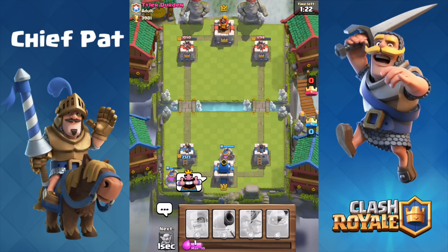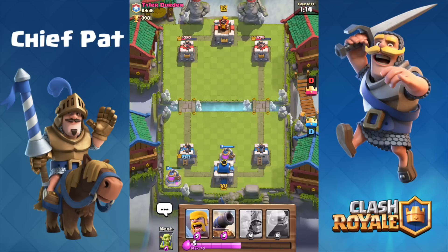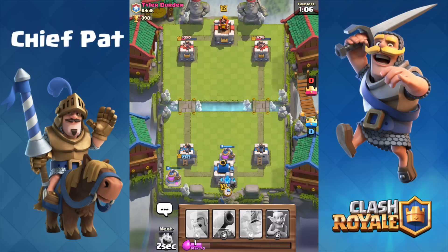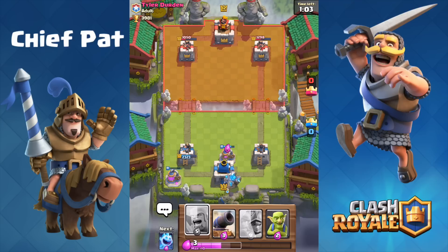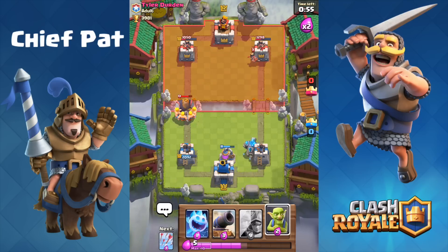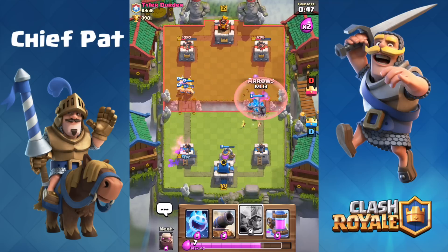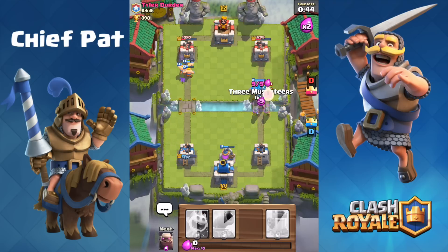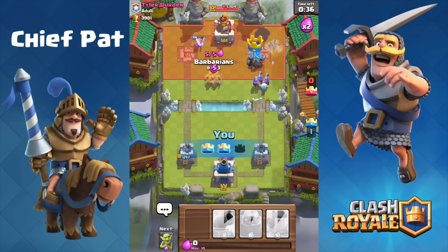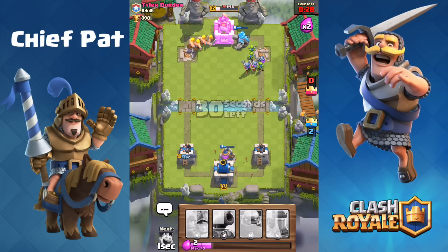Now we're cranking into double Elixir — a massive buff for this deck. Elixir pumps keep going, Golem in the very back, and I've got Barbarians in hand for the Royal Giant. As soon as we stop his push, I Arrow down his Minions and Princess. His Zap does nothing. Three Musketeers are out. His Goblins die instantly — beautiful watching them fall. Tower one is down, tower two is down. Golem, Three Musketeers, Barbarians, Ice Spirits, and Goblins onto the tower. Arrows on the King Tower. Good game, well played — four and zero!